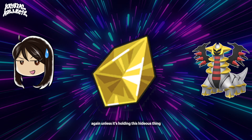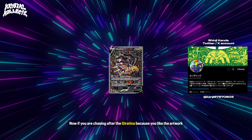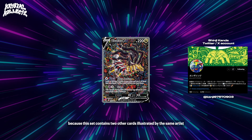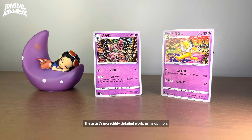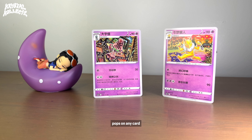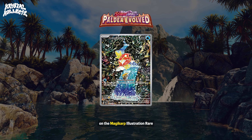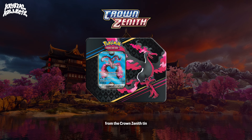Unless it's holding this hideous thing called a Griseus Orb. Now if you're chasing the Giratina because you like the artwork by Shinji Kanda, you're in luck because this set contains two other cards illustrated by the same artist — Hypno and Behemoth. The artist's incredibly detailed work pops on any card. You may have seen their work on the Magikarp Illustration Rare from Paldea Evolved and the Galarian Moltres promo from the Crown Zenith Tin.